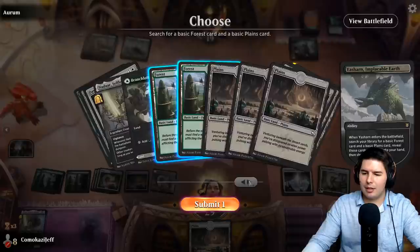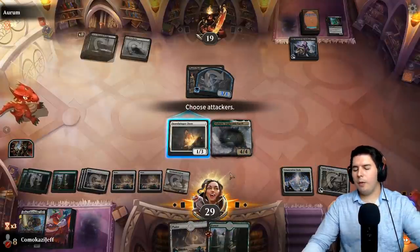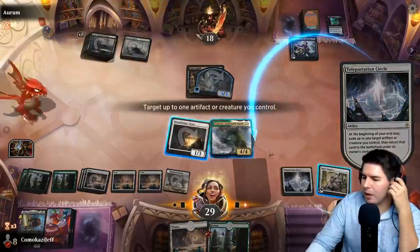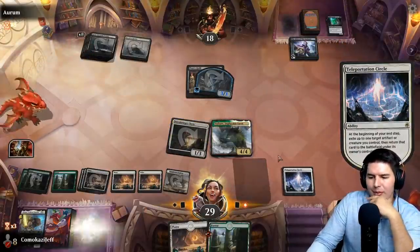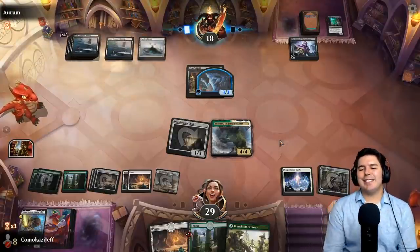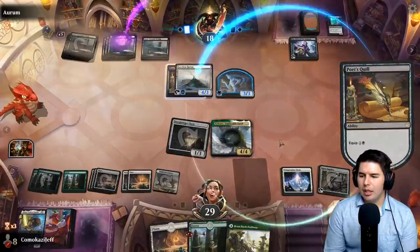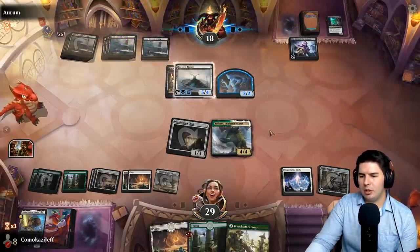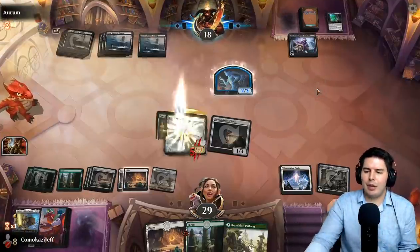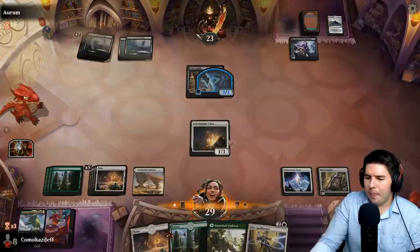Attack in any chance we have to lower their life is better for us. Yasharn does draw us two cards but they might just be lands. They find a land, can turn on Faceless Haven, can equip Poet's Quill. We will trade off Faceless Haven here — that's the only threat that's really annoying to us. They lose their chance of getting a large amount of lifelink until they find another one. They're up above their starting life though with a three-three Spellbinder.